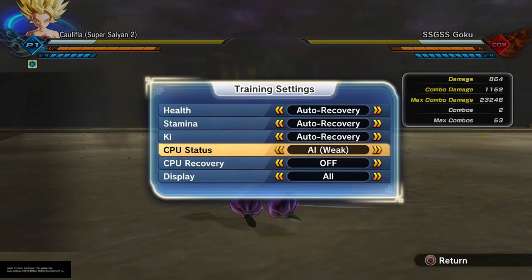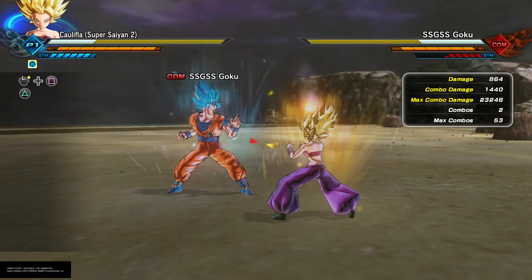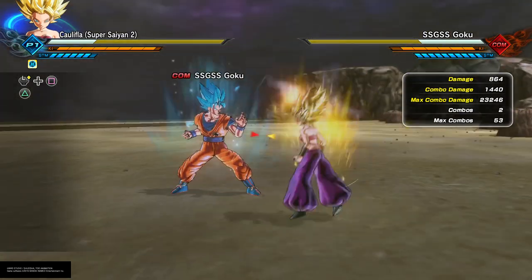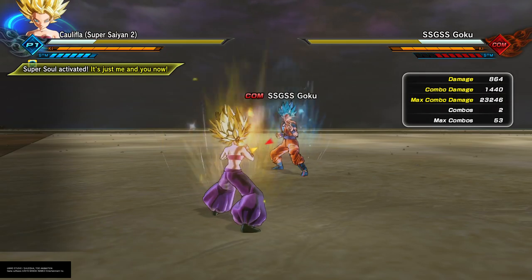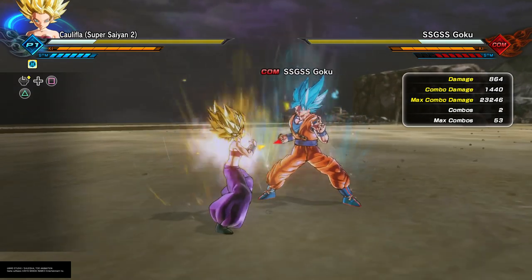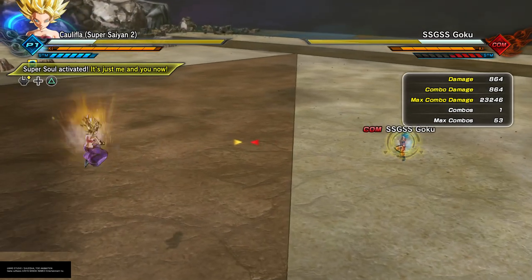Stamina break wise - she of course has this basic one, but that's basically universal for every character. There are only a select few characters that cannot do this. The majority of the roster in this game are able to just tap you and stamina break you. Just in case you're wondering, she cannot heavy stamina break after this.